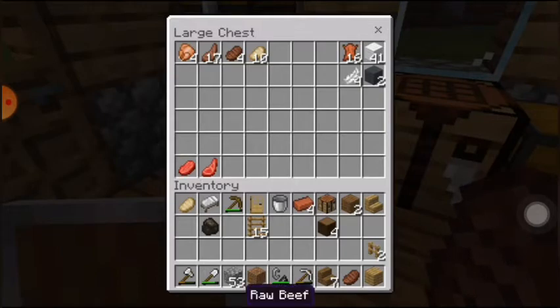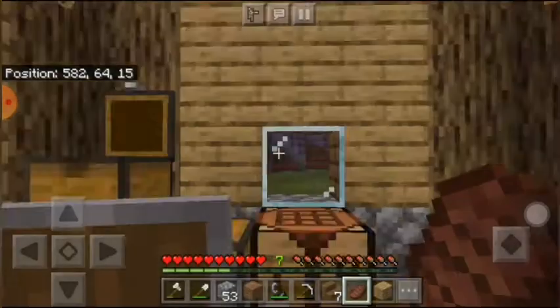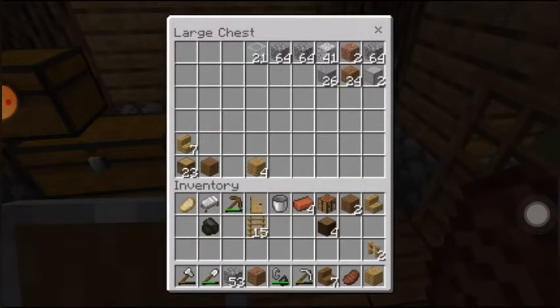And these are the uncooked stuff. This place — nothing. I moved everything inside and arranged them. It took a while; I did that this morning. All the building blocks right here, the wooden stuff right here.